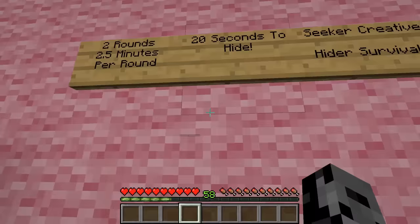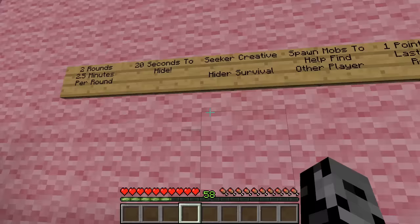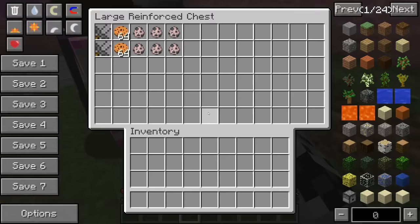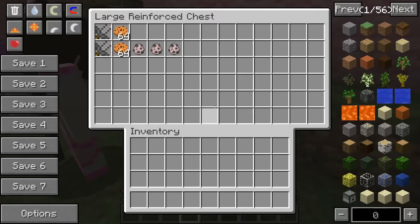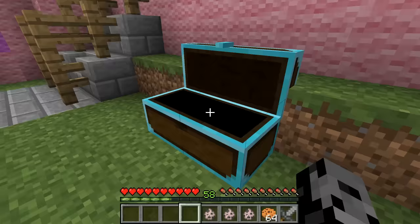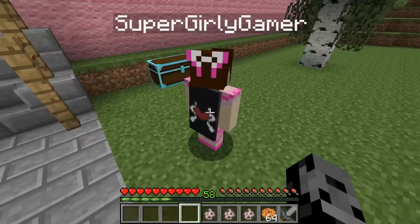It's me against her, gonna be completely epic. We've got some rules: it's three rounds, 2.5 minutes per round, 20 seconds to hide, seeker in creative, hider in survival. We can spawn in mobs to kill the other penguin - cookie creepers! They're gonna blow up, very dangerous, so we only get one per round. And we get cookies and a giant sword - 64 cookies, one creeper per round, but we can save them up and use them all in one round if we have to. We get one point if we last the entire round.